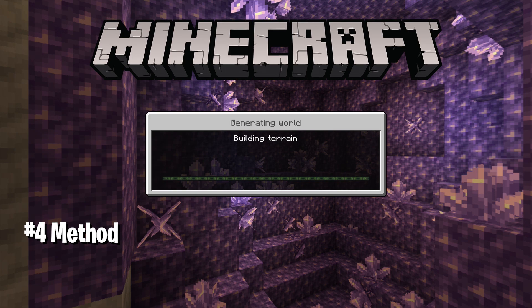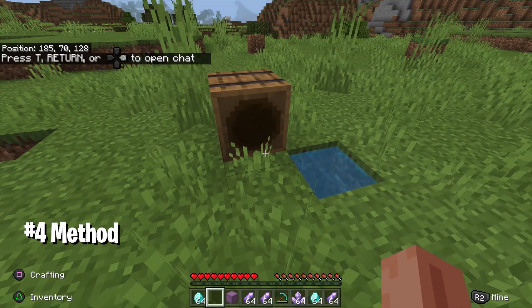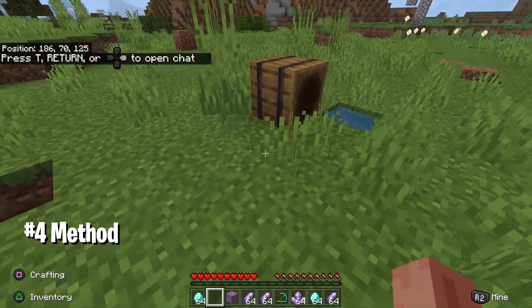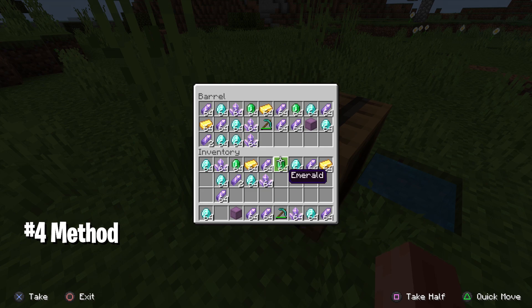I restarted my world and as soon as I got back in, I had all the items in my inventory and also in the barrel. This glitch literally duplicated my whole inventory including my hotbar. As you can see, I've got all the items back and the barrel is also full — so we have all the items in the barrel as well.